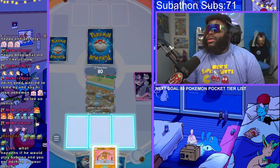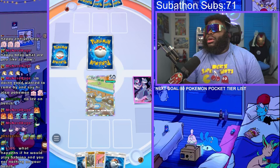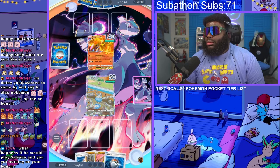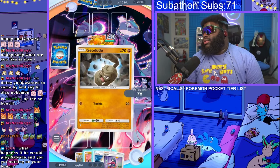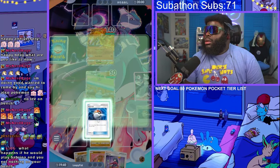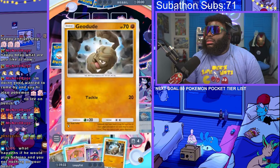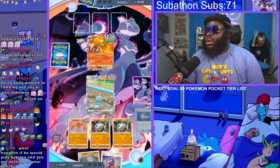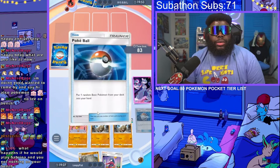We're going first so they get energy first. The opponent has a Moltres — we have a Poké Ball. I don't want to give them a reason to red card us if they have it, so we'll put Geodude down. Can I get another Diglett? I wouldn't mind another Diglett. I'm just going to put Hitmonlee down — I don't want them to bring in a Geodude. We only have a Diglett left, so we'll see how this goes.